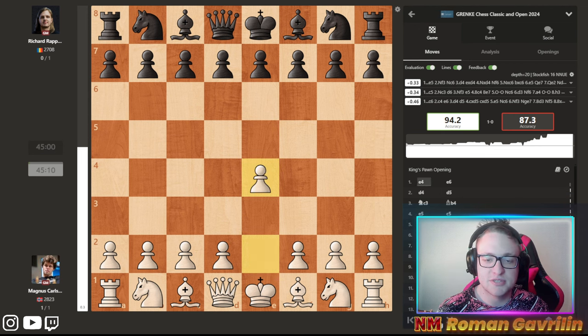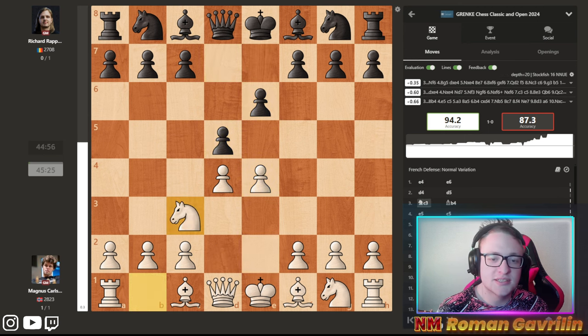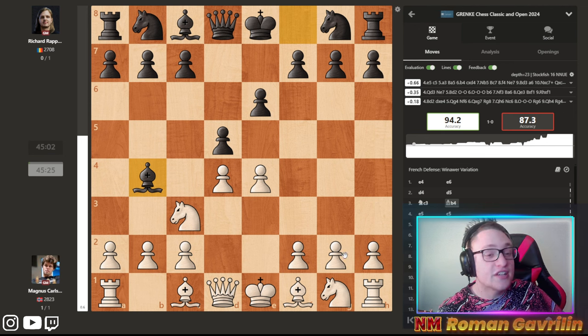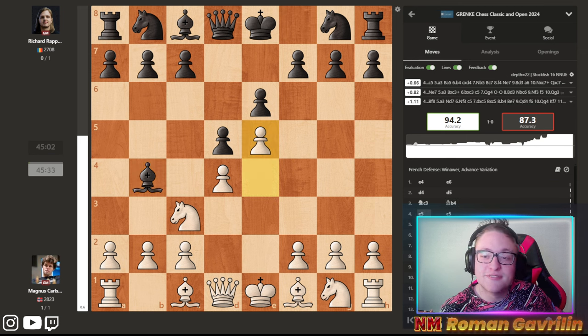Magnus is playing in the first game with white pieces, starts with d4, e6, d4, d5, knight f3, bishop b4. We have a very interesting Nimzo/Vinaver on the board. It's a very sharp opening, and playing this at such a level is very, very risky.